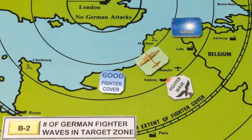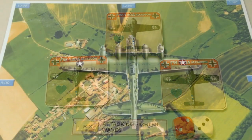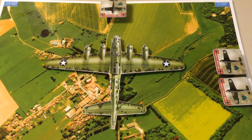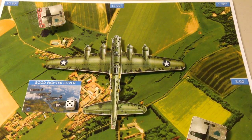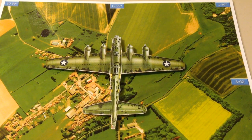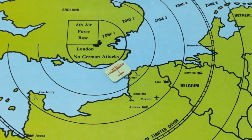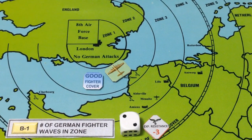Having survived the first wave, our boys now face the second — three Focke-Wulves coming in from 12 and 3 o'clock. Fighter cover appears and manages to drive all three away from our bomber. Our crew sighs in relief. Our bomber continues and flies into Zone 2, where fighter cover is also good and the Germans send no more planes.